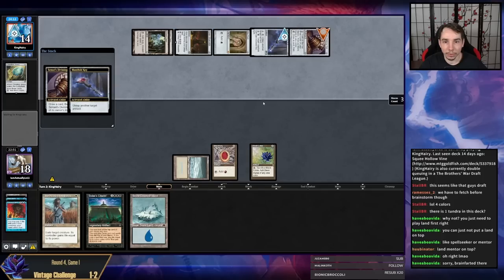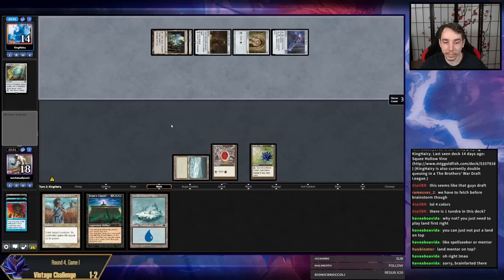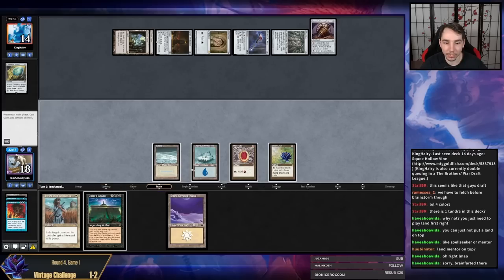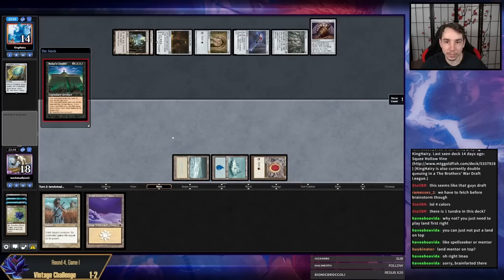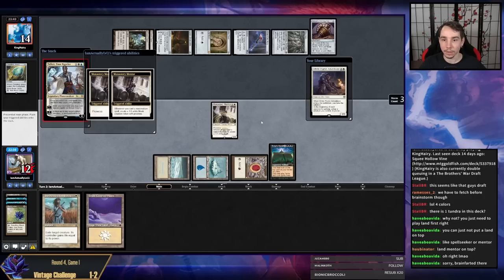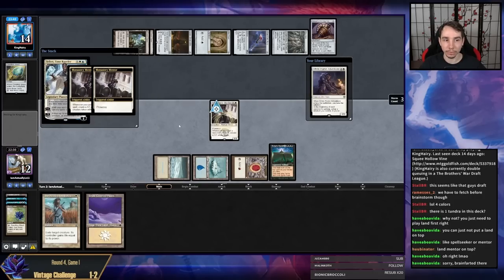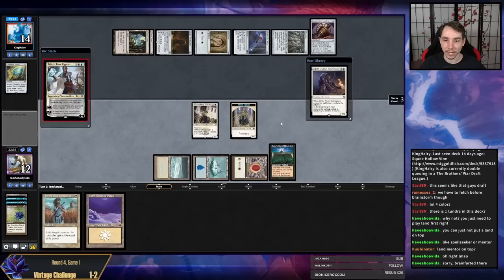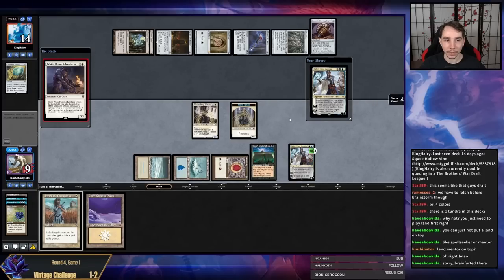I do think we still need to get pretty lucky in this game — our opponent has a ton of looks next turn. But we have a shot. We can actually hard-cast the Citadel, which is not something you can normally do, but we have the Black Lotus. Let's see what's underneath our Mentor — Teferi is a good one! A White Plume Adventurer is going to shuffle away. Things are going well — we have taken a lot of damage, but we don't need another Teferi.